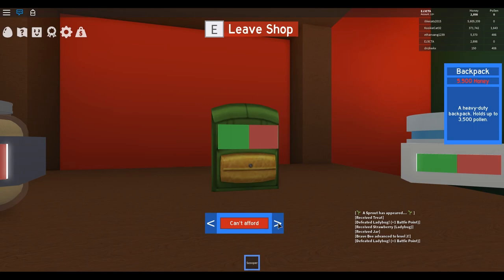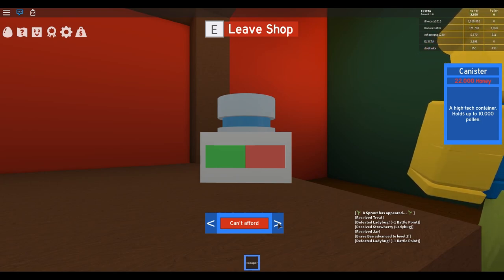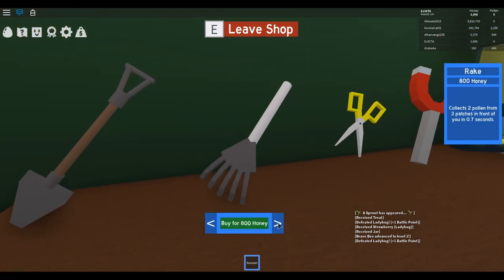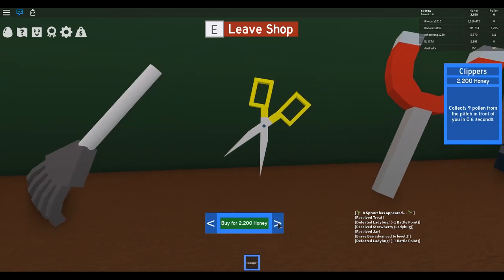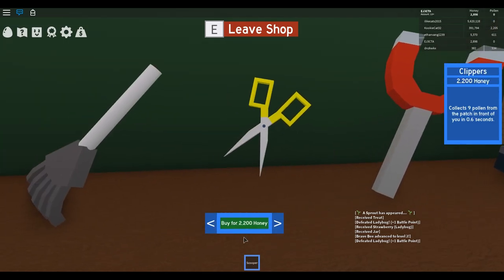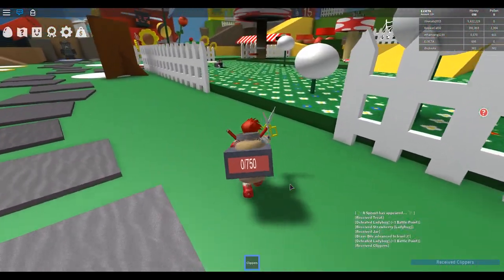The next canister costs 22,000 honey and holds up to 10,000 pollen. The rake collects two pollen from three patches. For 2,200 we can get the clippers, which collect nine pollen from the patch in front of you, and that is 5,500. Let's grab the clippers and leave the shop — now we'll see what this can do for us.